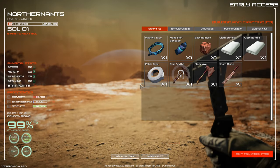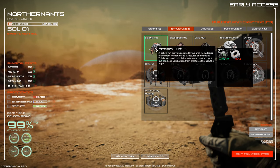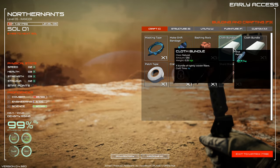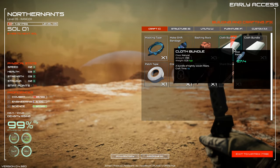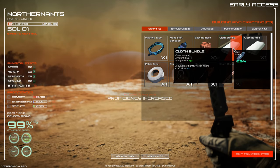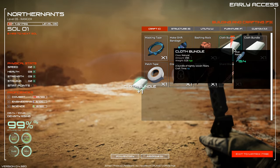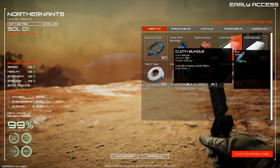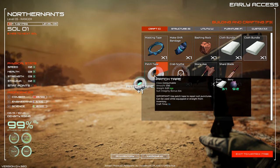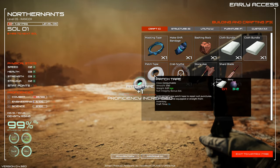F3 is for building. We don't have enough materials yet - we need to craft. We need tape first, we need cloth. We need those palms for cloth bundles - let's make a couple of those, because we need patch tape too for when we get hurt or our suit gets torn. Okay, now let's build - let's build as many as we can.